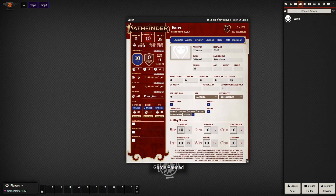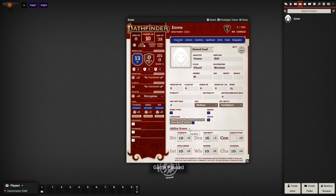At the bottom, he's got his ability scores: 10, 16, 16, 19, 14, and 10. On the left side of the character sheet, his hit points are automatically calculated — he's got 53. His perception is trained, his class DC is trained, he's trained in Fort saves, expert in Reflex, and expert in Will saves.